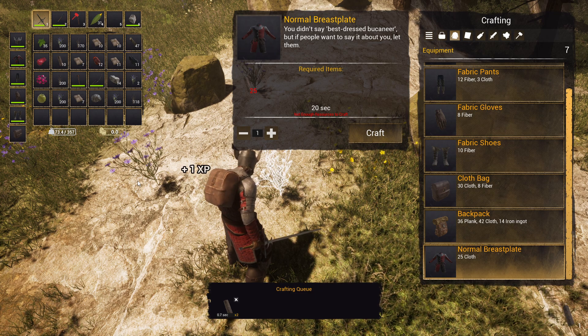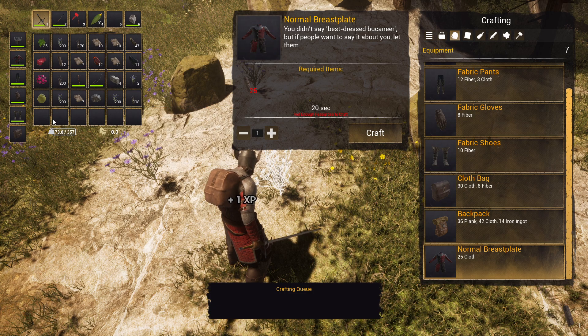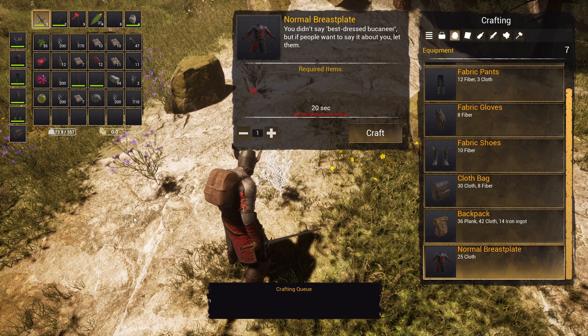Once you've crafted the items, just right-click them and they automatically go to the correct equipment position. Thanks for watching, have fun, bye bye!